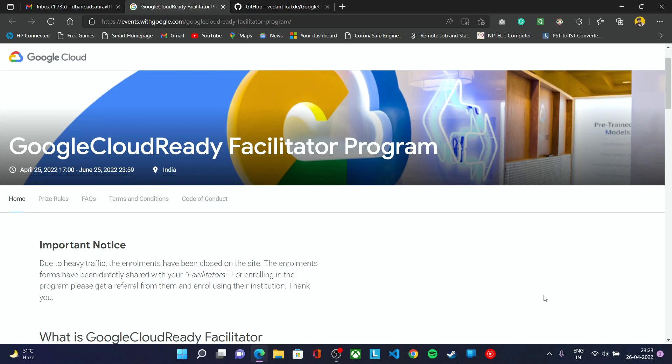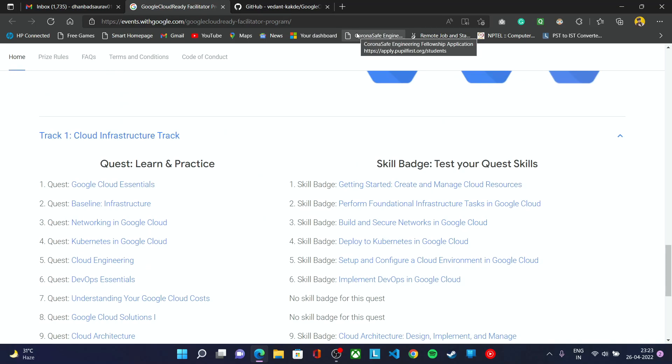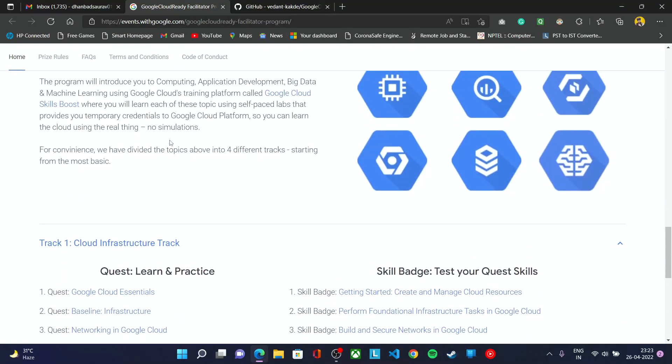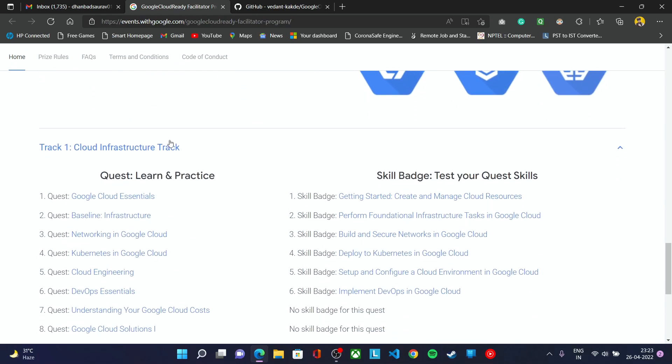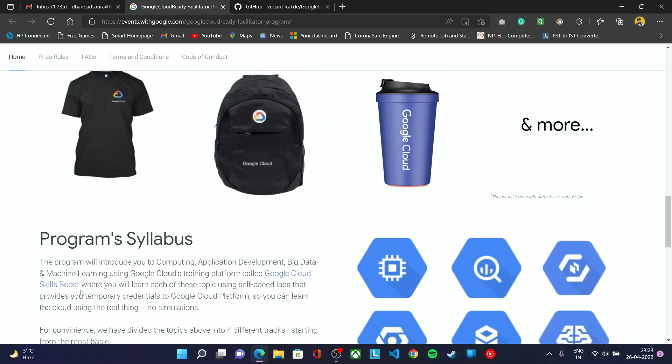Now, what are the steps you need to do to complete this program? If you scroll out, this is the program site — a Google Cloud facilitated program — so make sure to bookmark this. There are four tracks in this program. You need to complete at least three tracks to get all the swags, and if you want a seat in the Google Cloud readiness program, you can complete all four quests.